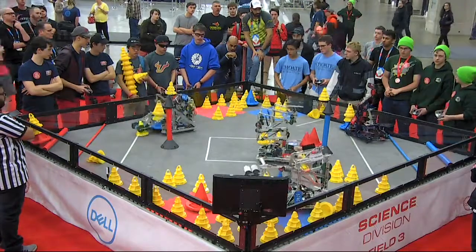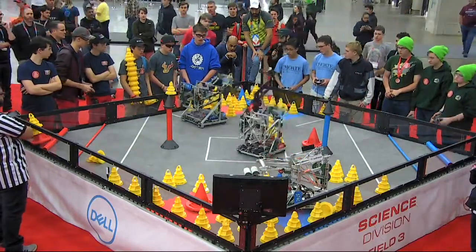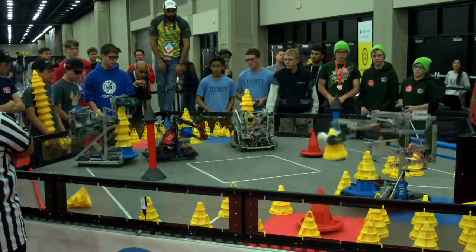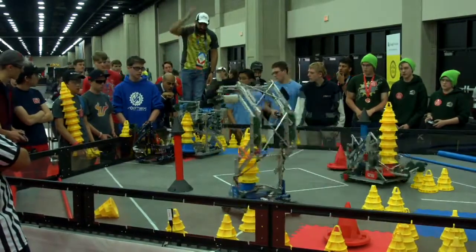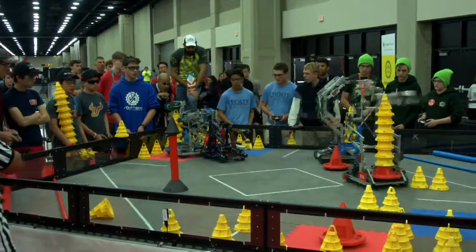61-06 starts off strong, stacking cones early. They've already got three on top of a mobile goal. 62-8 playing early defense. Red Alliance — our 929U robot, arguably the most effective offensive robot here — stacking up way up high. They've got the highest stack on the field at this moment.